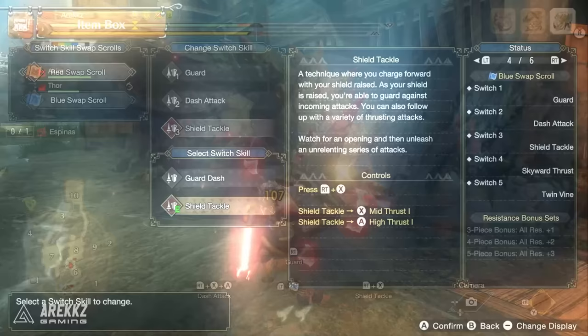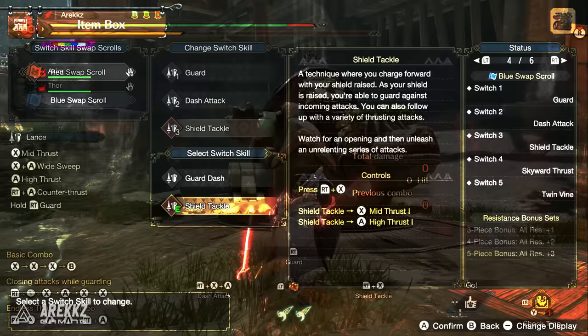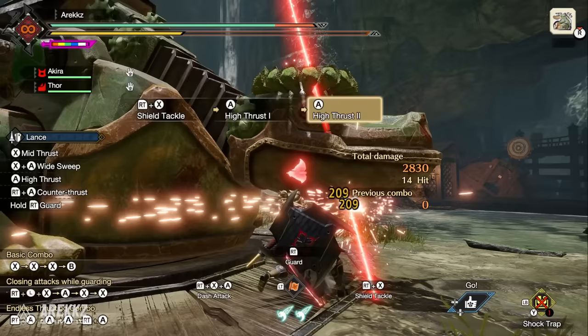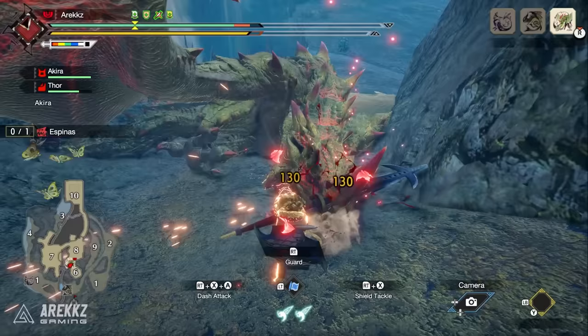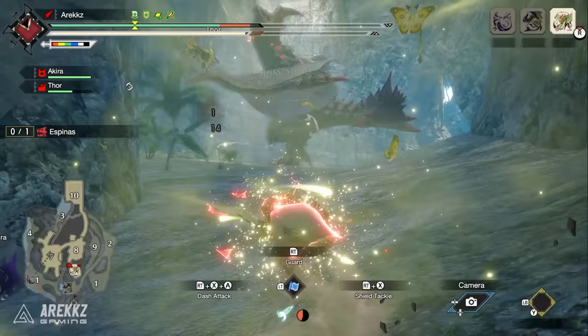This move is incredible. Described as a technique where you charge forward with your shield raised, as your shield is raised you're able to guard against incoming attacks, and you can also follow up with a variety of thrusting attacks. This is crazy because with Lance, typically you go poke, poke, poke, backhop — that of course resets your combo — or you can do one of your other charge guard options, but this now gives you a third way to reset your combo with the Shield Tackle, which not only consumes no stamina and allows you to block incoming attacks, but it can also deal KO damage. So now you really do have quite possibly the best iteration for Lance when it comes to resetting your combo.